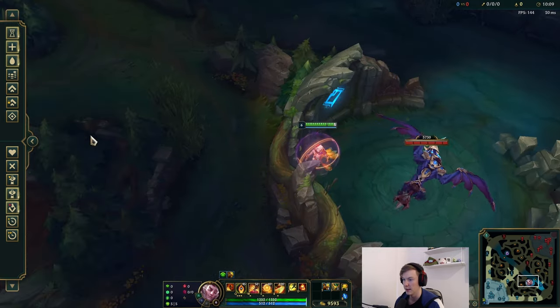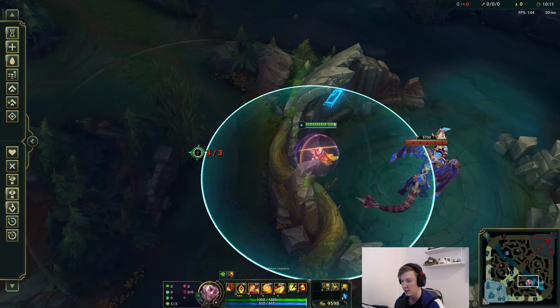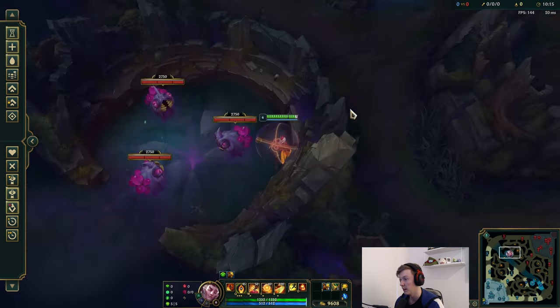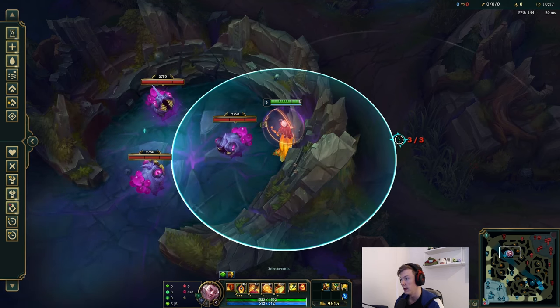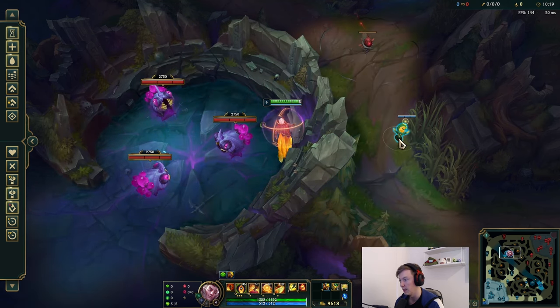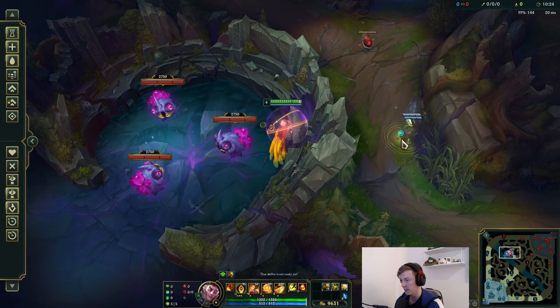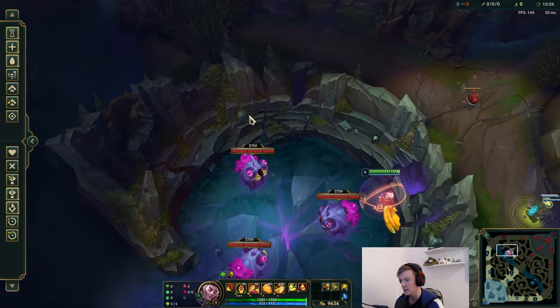These wards still exist — you walk into the dragon pit, and obviously when it's green you go a bit forward and put a ward there. Same for the herald pit, or the grub pit now I guess. I obviously missed it there, but yeah, it's spammable. You just have to go a bit before it's green. Easy peasy.